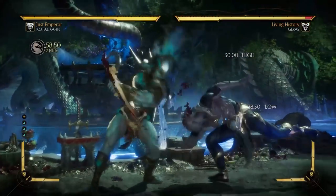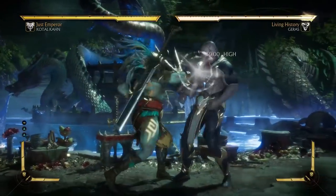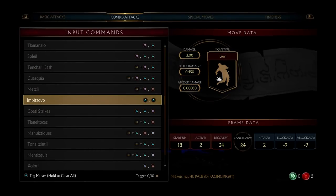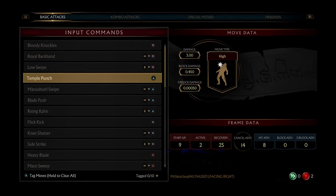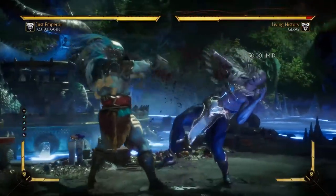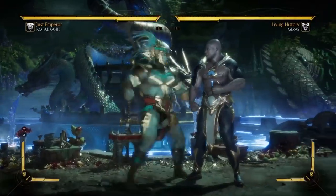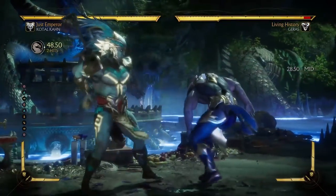We have standing two — another mix-up, kind of. It's a low. Problem with this string is it starts from a high, and it is very slow. Standing two is nine frames on startup, so using this as a punish might not be the best idea. It's not even special cancelable. If you want to punish, just go for the one — it starts out much quicker.